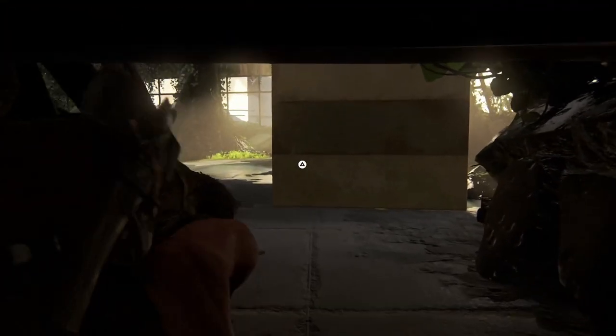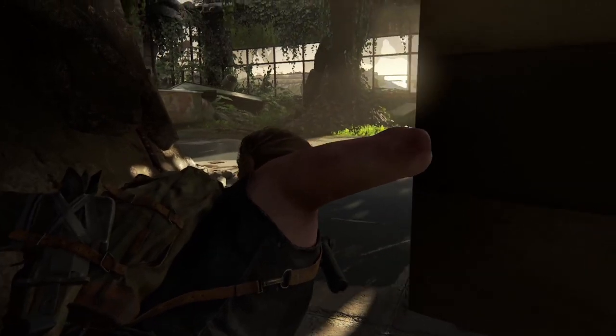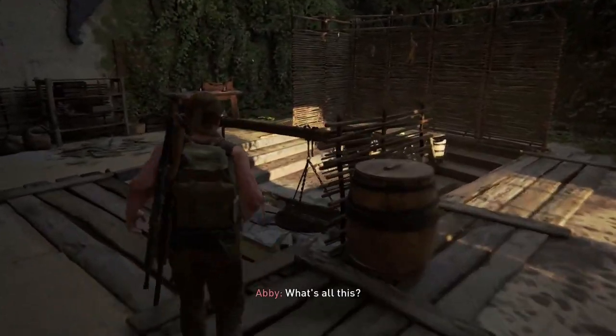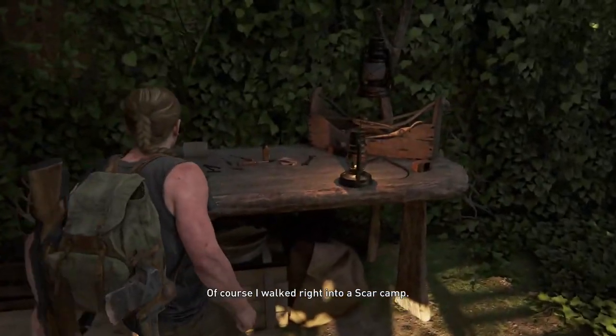This next workbench is in the hostile territory part of this chapter. You have to crawl under here and move an obstacle out of the way. As soon as you're through, head left — you'll come through a double doorway and the workbench is just on the left side of the room.